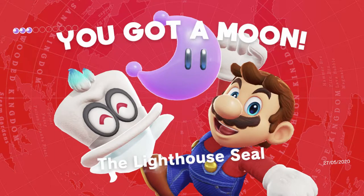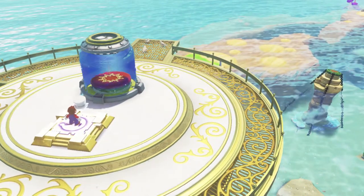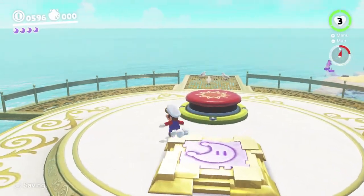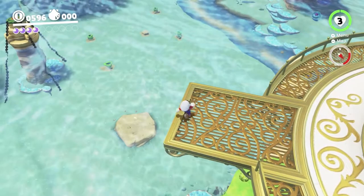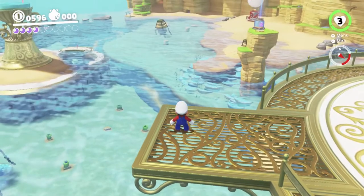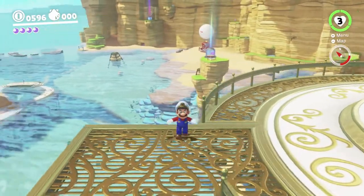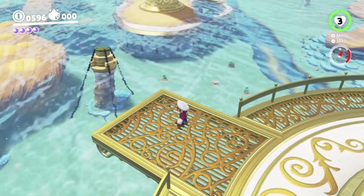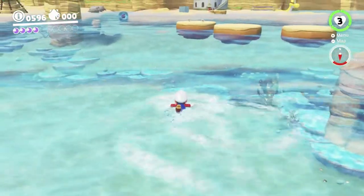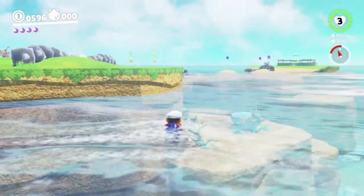It's probably not worth bothering breaking all the seals, because we definitely can't do at least one of them — we can't capture a Gushen to do the ones near the Gushen. We probably can't do the 2D area because we can't jump. What else should we try? If Glideon was already here we could probably glide to that moon, but we can't capture Glideon. There are some sub-areas we can probably go do.